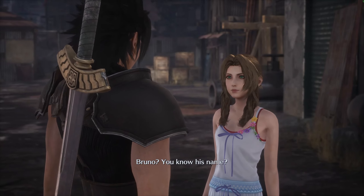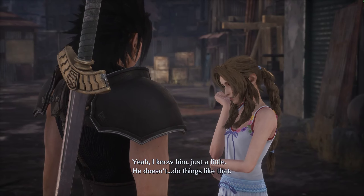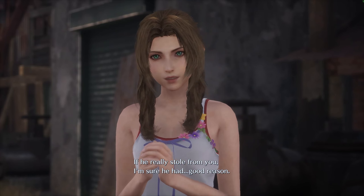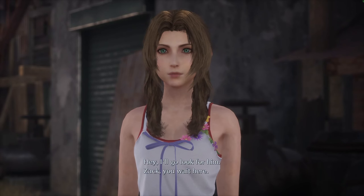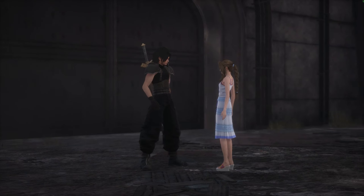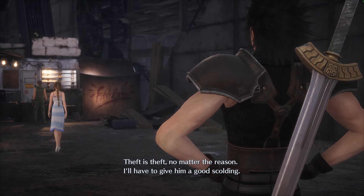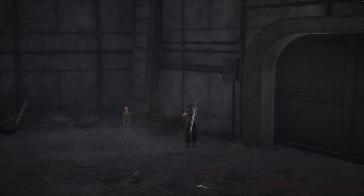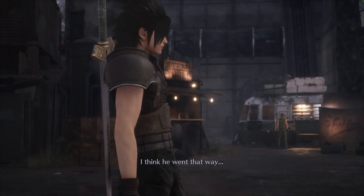The man says the kid's name is Bruno. Eric knows him just a little and insists he doesn't normally do things like that — but if he really stole, she's sure he had good reason. Eric says she'll go look for him and Zack should wait, though he's pretty antsy. Zack mutters that theft is theft no matter the reason and he'll give Bruno a good scolding — and squats. He decides to look for Bruno too, thinking Bruno went that way.